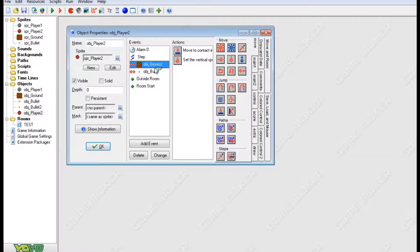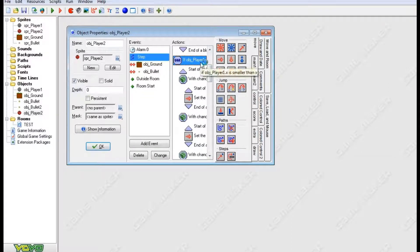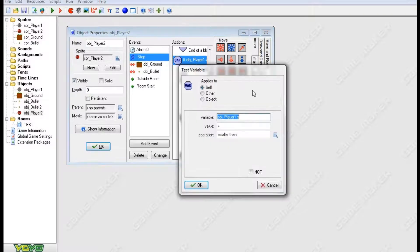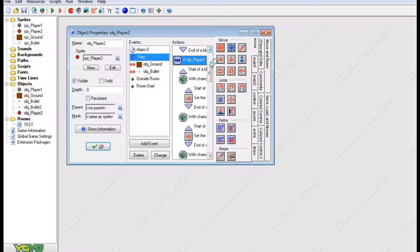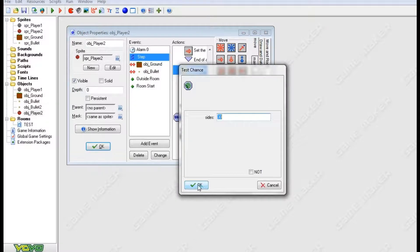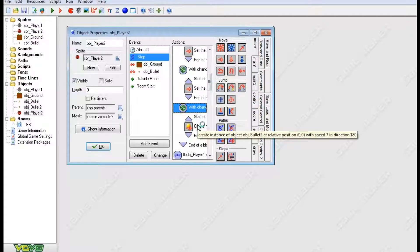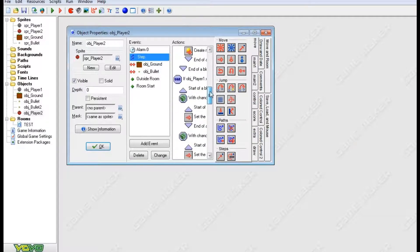I actually had to add the ground and bullet collision on this one — it was missing, not sure if it was just an older build. Anyway, the step event in the enemy checks if his position is fine, gravity's affecting him and everything. Then it checks if Player One's x is smaller than his x — that determines whether he should go left or right, or attack left or right. With a random chance — something like one in six or one in thirty — these determine what move he's gonna do.